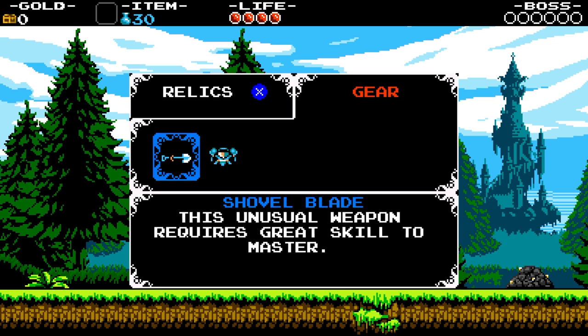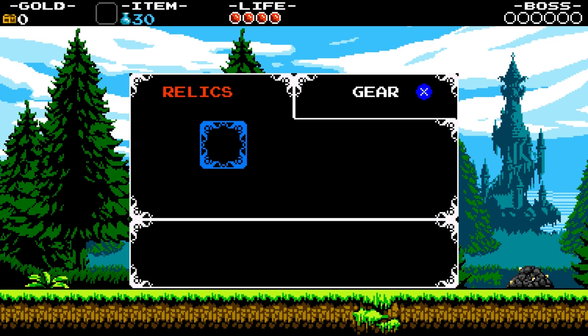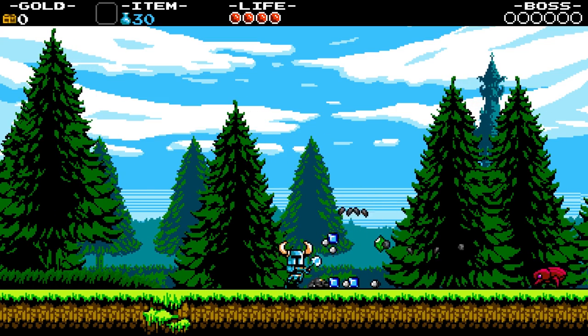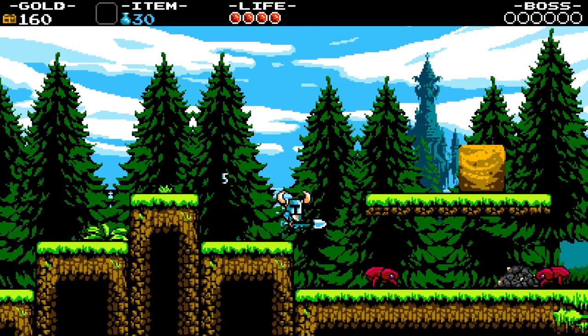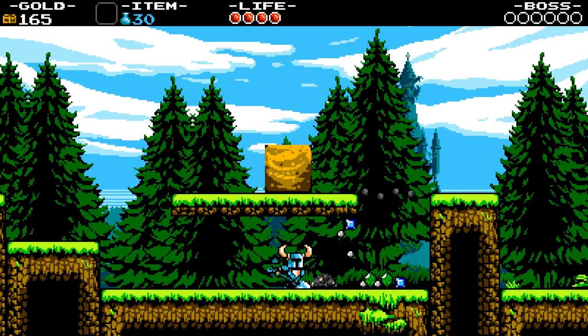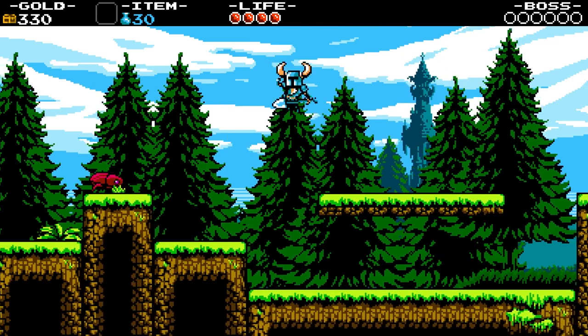Relics do magical things — there's one that shoots a fireball, one that gives you a period of invulnerability. We've got little enemies we can kill. The pots we pick up are like mana potions, and of course we've got gems. The gems aren't just for high score — we can actually buy things in the game. The music is tremendously good, by the way.